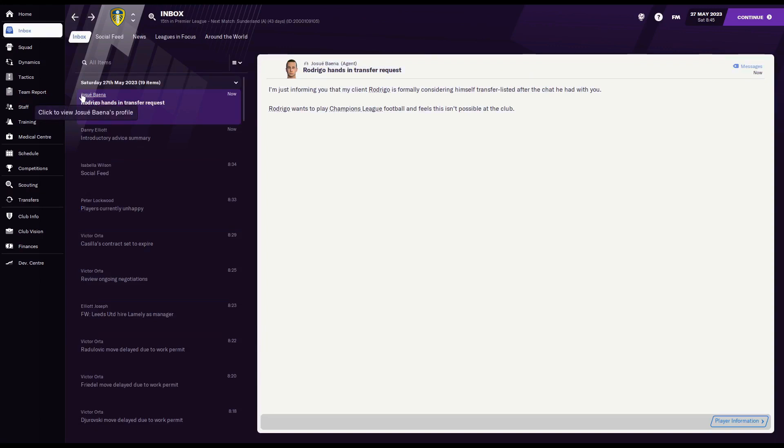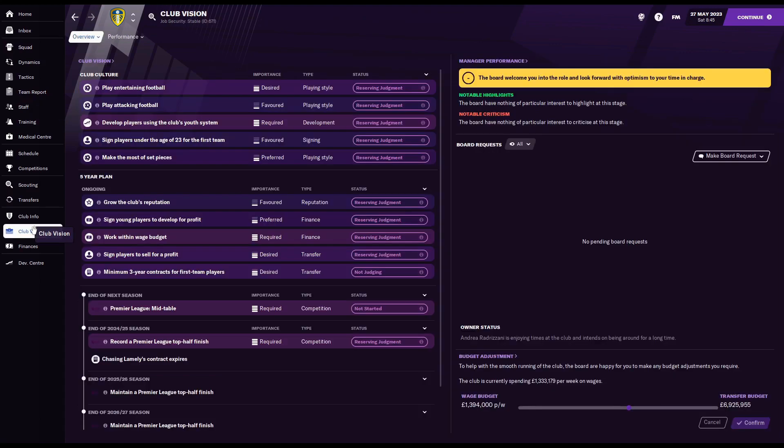On your first day the first recommendation is to look at the Club Vision screen. The club vision screen tells you what the board expects of you — it's your mission statement. At Leeds, they want us to play entertaining football. Hovering over it tells you what that means: expansive and attractive football to keep fans entertained, attacking football with a high goals-to-games and shots-to-games ratio. We also need to develop young players, sign under-23s, and make the most of set pieces.